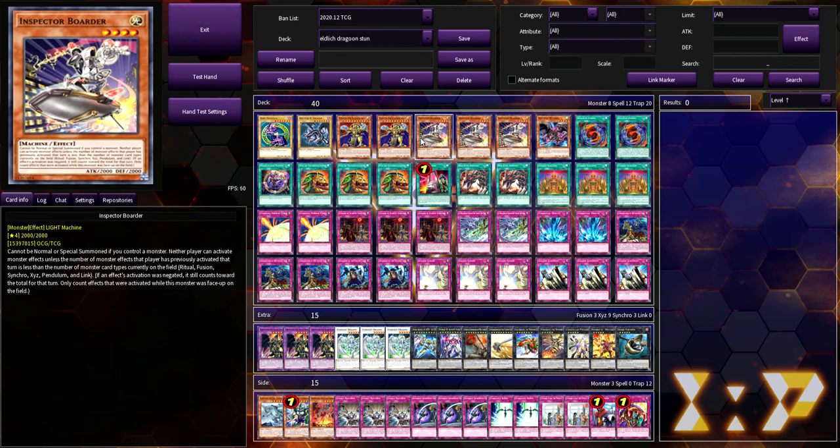Inspector Boarder is absolutely amazing. So many people have had questions about rulings with this card — I want to set the record straight. When it says it cannot be normal or special summoned if you control a monster, keep in mind that flip summoning is a mechanic in the game. For example, if you have a Dragoon, next turn you set Inspector Boarder, the turn after you can flip it up. I used to have a face-up Inspector Boarder, then set another one — if the opponent ran into it thinking they were popping a Fossil Dyna, you could flip up the second Inspector Boarder. It's not like Rivalry of Warlords where it automatically pops; you can then have two Inspector Boarders on the field that the opponent has to deal with.